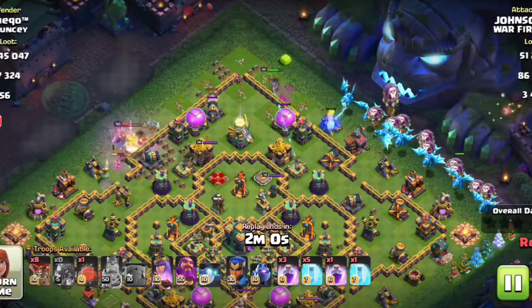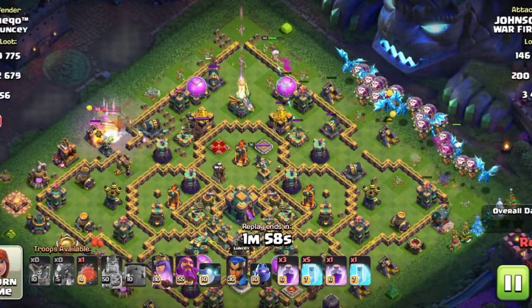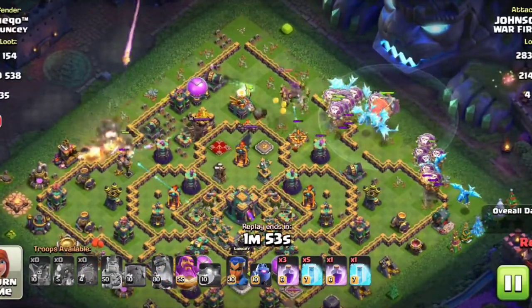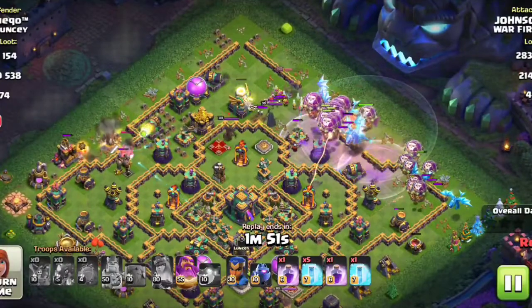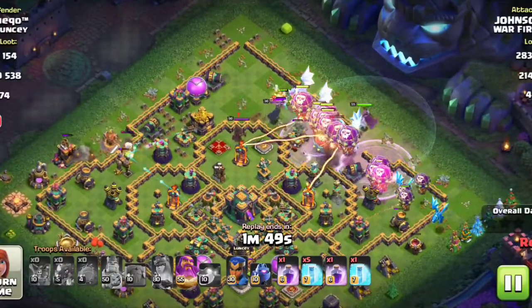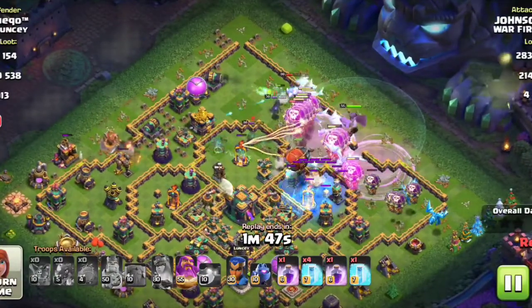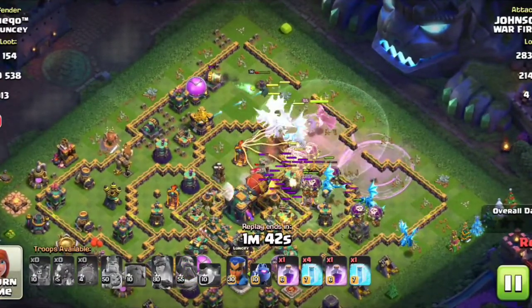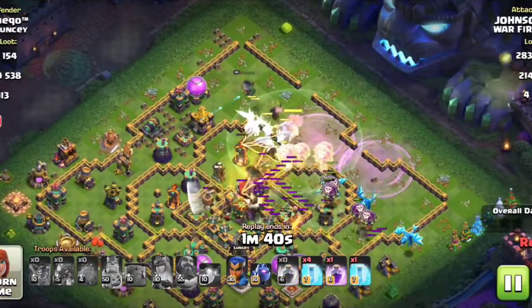Let's deploy our remaining Electro Dragons along with our balloons. I have taken seven Electro Dragons along with 18 balloons. Let's rage it out along with our Battle Blimp. Let's pop up the Blimp along with the Rage Spell.